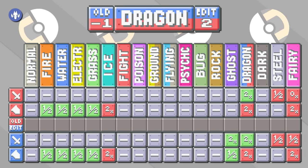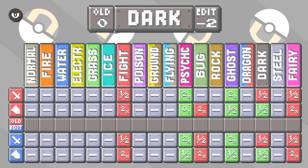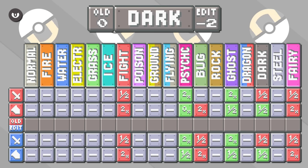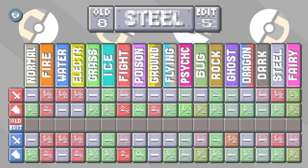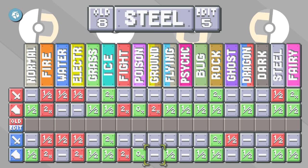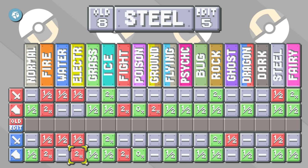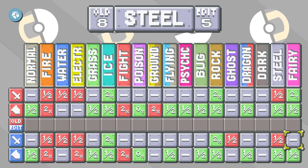Dragon. The only change to dragon type is for the new type loop: fairy is no longer immune, but instead just resistant, and it gains a complete type advantage over ghost. Dark. I have weakened this type a bit — bug now resists it, and it is now half damage from psychic instead of immune. We could strengthen it by giving it a resistance or attack advantage over grass type; grass needs sunlight, after all. Steel. I have also weakened this type a bit, mostly making it a bit less offensively viable but changing just a little in its defence — it is still a very strong defensive type. I have taken its vulnerability to ground and given it to electric. I have also taken away its resistance to psychic type. Ghost now resists steel attacks, and it is no longer times 2 damage against fairy, just times 1.